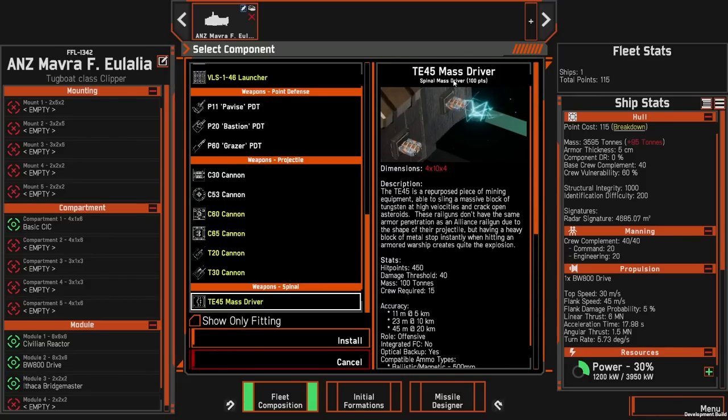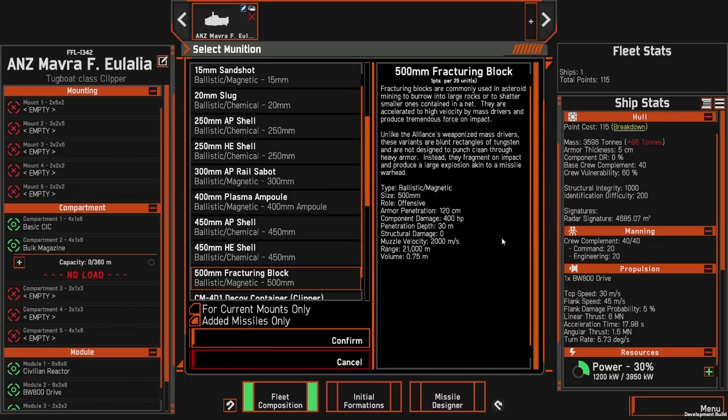The purpose of the TE 45 mass driver is that it's a repurposed piece of mining equipment, and as a result it fires the 500 millimeter fracturing block. It is quite larger than the previous alliance rail gun type of weapon, but still has the same range of 21,000 meters — and we'll come back to this later in the video.